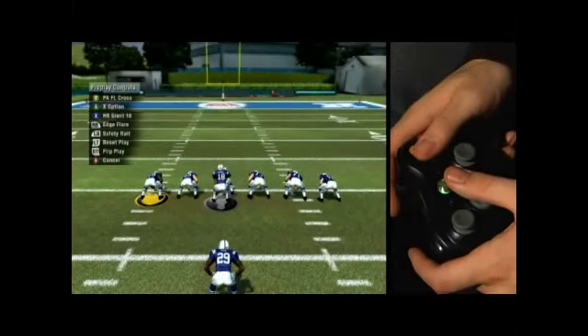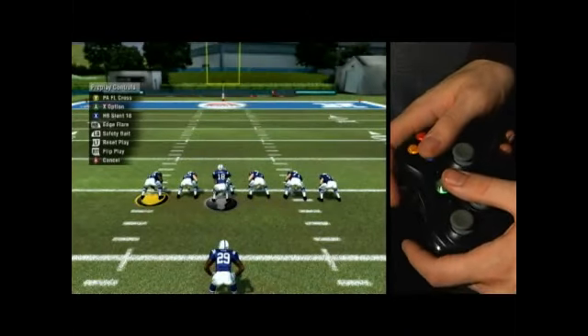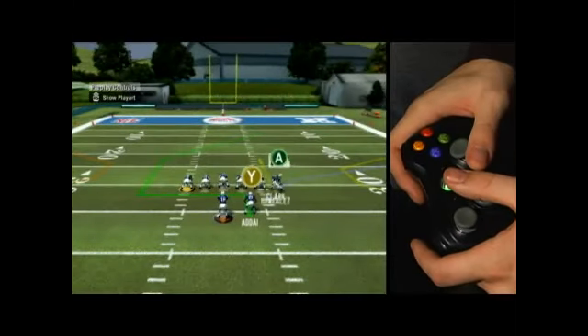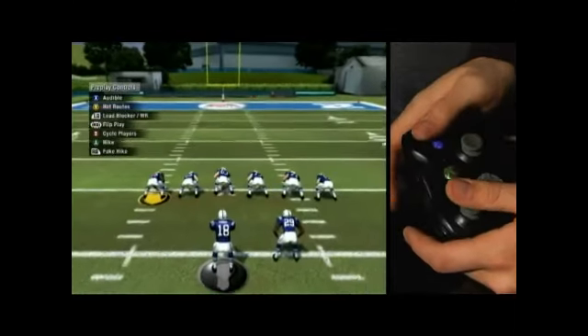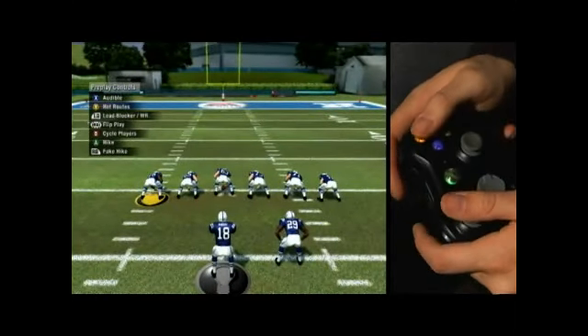Now we're going to talk about how to call a hot route. I was in a running play so I'm going to audible to a safety bait play. For instance, if I feel like I want Reggie Wayne over here to run just a fly route instead of that funky route he's running right now, I hit Y to engage hot routes.